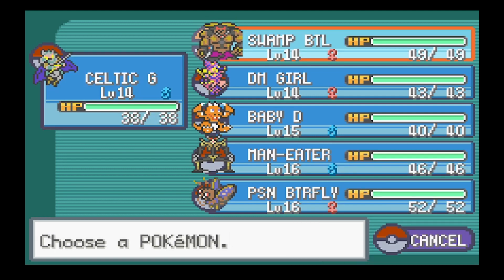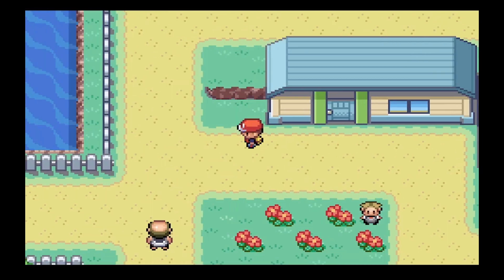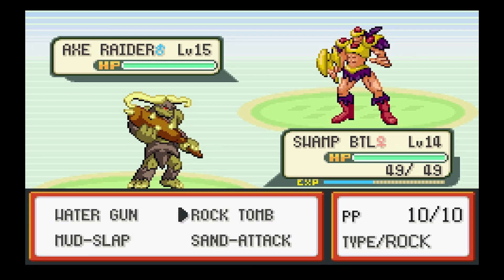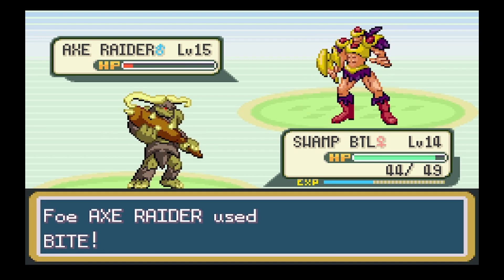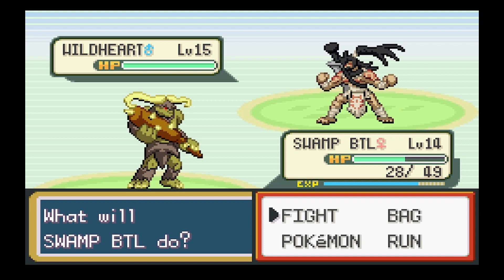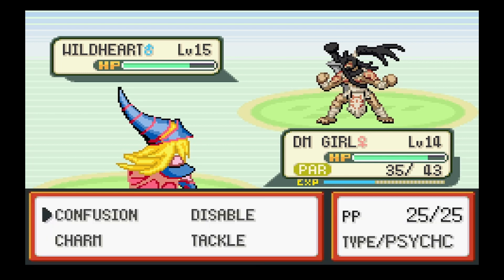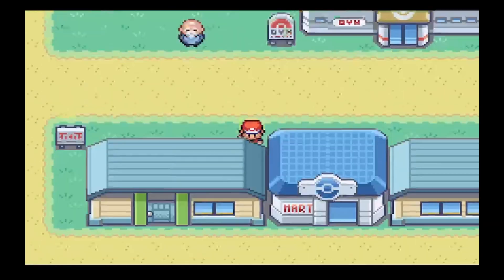It's not very entertaining for me, although I imagine I will do one chunky grinding session in between this episode and the next. Axe Raider - I never worked out what type this was. Not resistant to rock or water. Elemental Hero - what! That's right, it's hilarious. I'm guessing this is a fighting type. Yeah, Force Palm - that did a lot though. The Elemental Heroes would be nice to add to the collection.